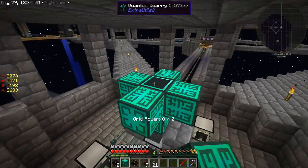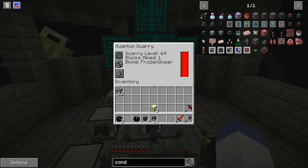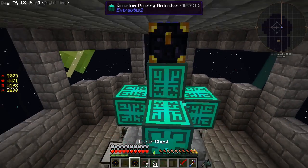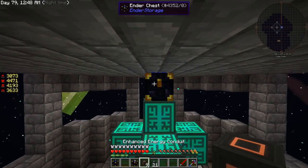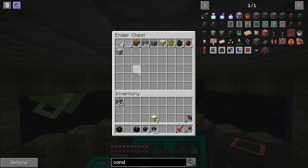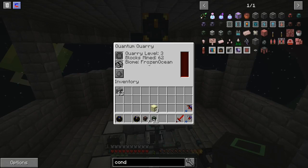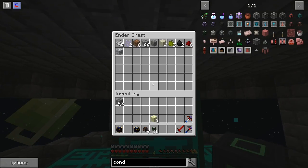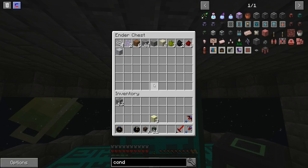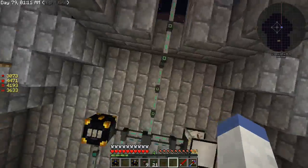Now it's powered — oh yeah, definitely powered. Then put the ender chest there. There's flax seeds in it — it doesn't say frozen ocean, that's neat. Why is it not collecting any more blocks? Oh, it's out of power.